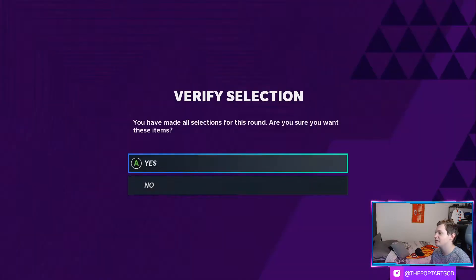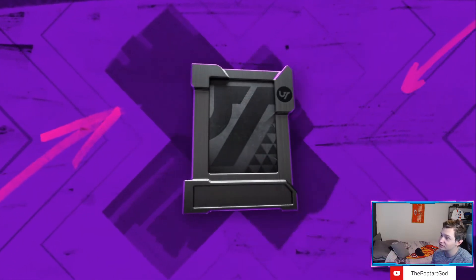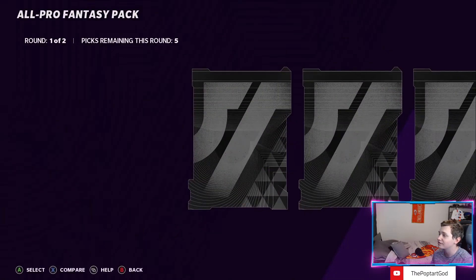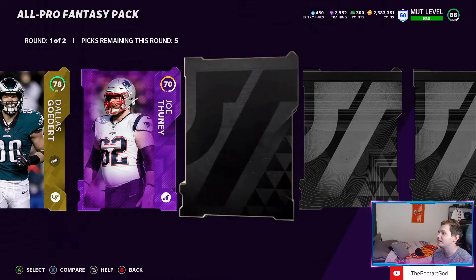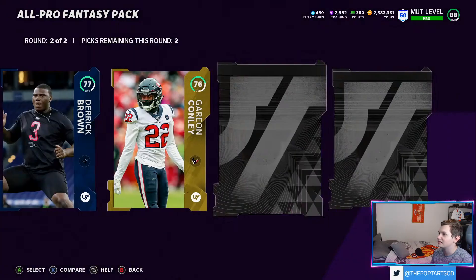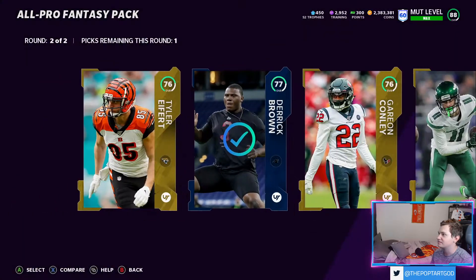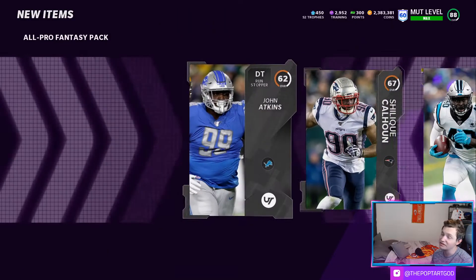I do think Aaron Donald will probably get a limited card, maybe a 93 overall around there, just because it seems like he always gets a card come Halloween. Derrick Henry just got a card so I don't think we'll be seeing him. Maybe a Christian McCaffrey card. I do think Von Miller will be getting a card as well, maybe a hero card — just because he got hurt, it'd be a good easy way to get him a fitting upgrade without him playing this season.